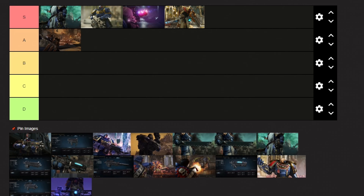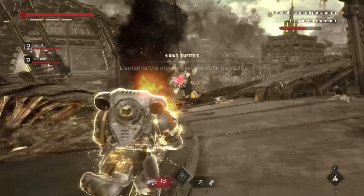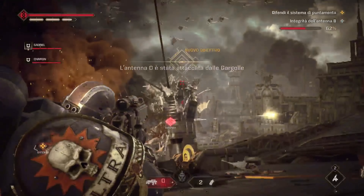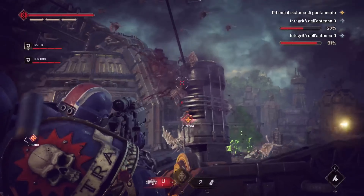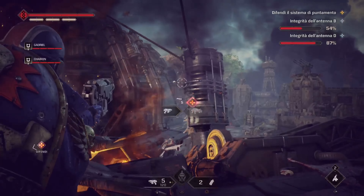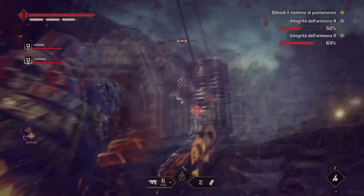Moving over to the A tier, and for the first weapon we have the Instigator Bolt Carbine. This is a very viable ranged option for those who like to fight from a distance. The Instigator Bolt Carbine gives players one of the few scoped weapons in the game, allowing you to easily headshot your enemies. For a weapon with such decent range, its 3 round burst fire is also nothing to forget, as it gives the weapon a very decent fire rate to help with taking on multiple enemies at once.